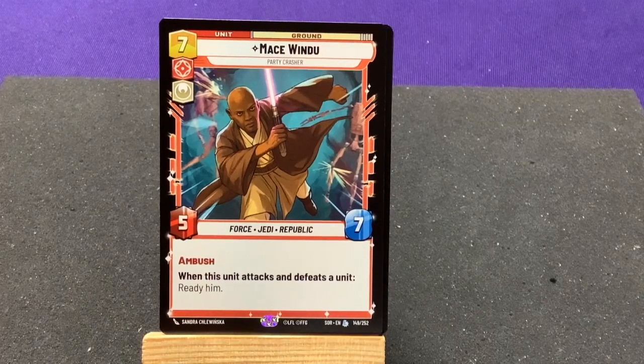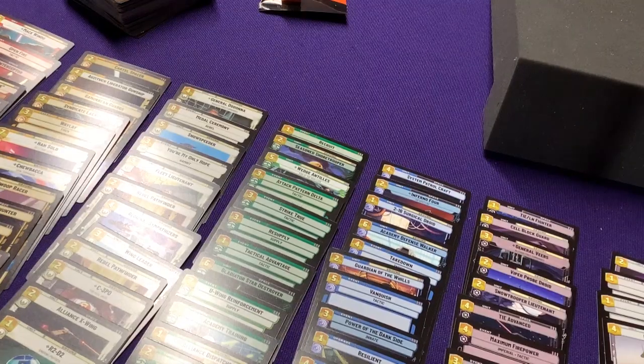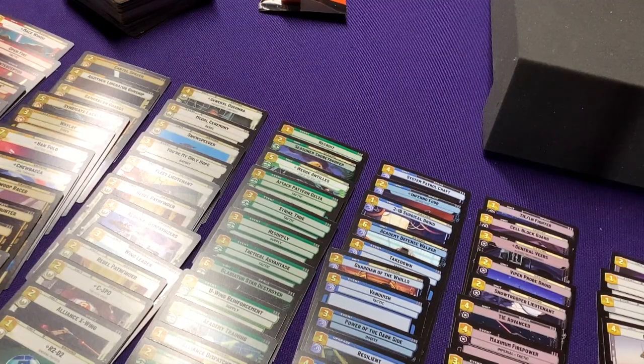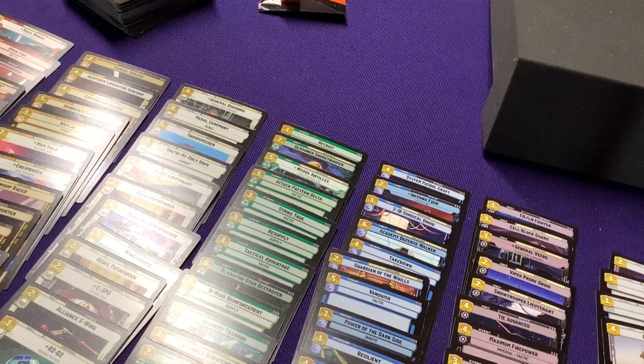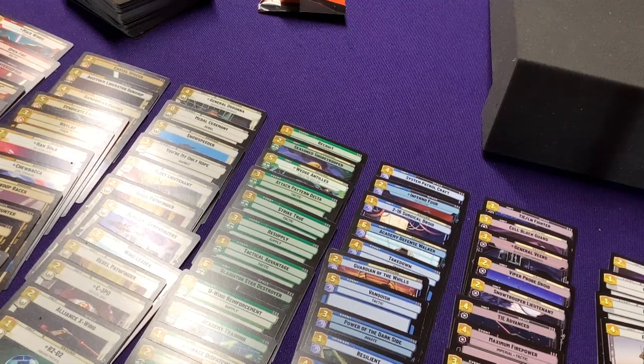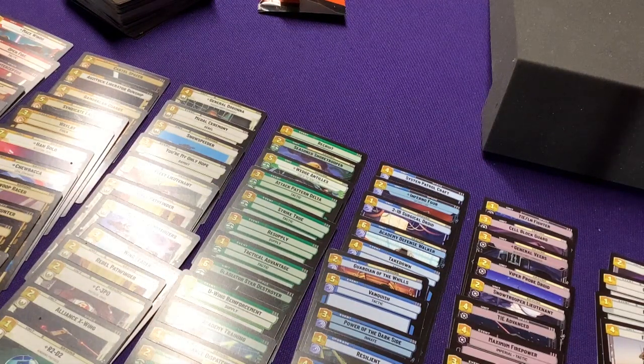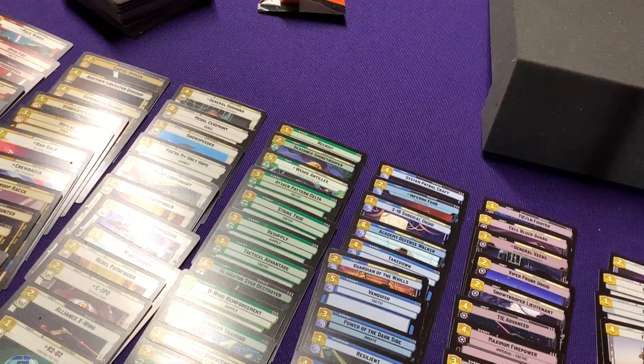I'm going to guarantee I don't have a majority of the set. Let me pause and do a quick count. After sorting out, I have 142 different cards out of 252. So I'm missing about 110 cards. The borderless ones obviously count toward that total, and the Wampa and Dagobah I only have in borderless form.